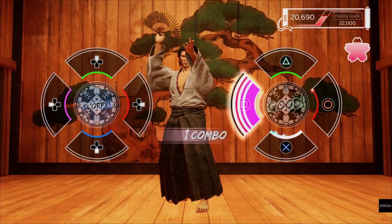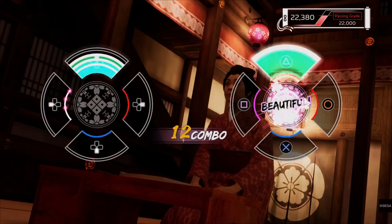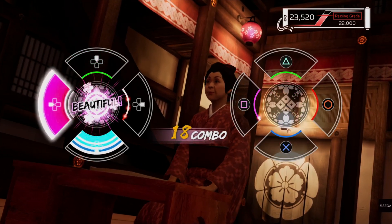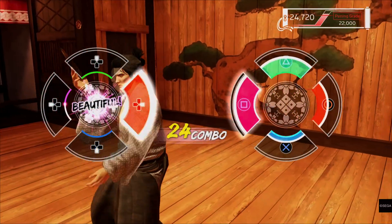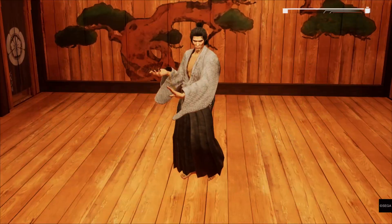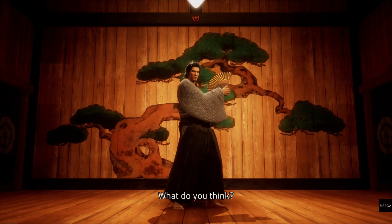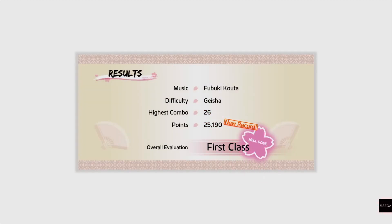Really what you want to do is get a big combo and fill up the special meter so you can get in at least one of the special power move moments, just to sort of guarantee that you will get first class on the Geisha difficulty. It's a pretty tricky mini game but this was how I managed to get it done.